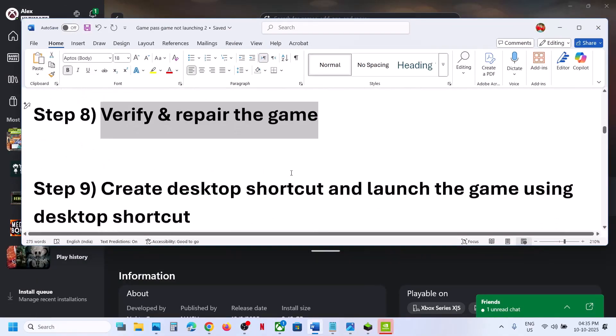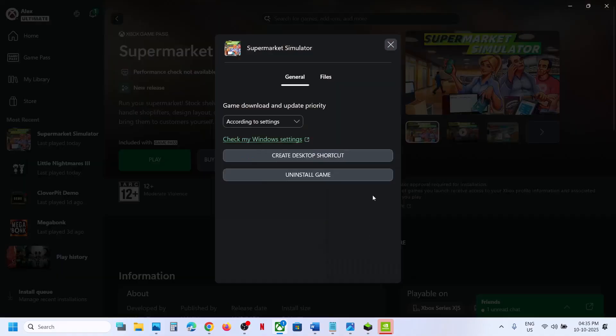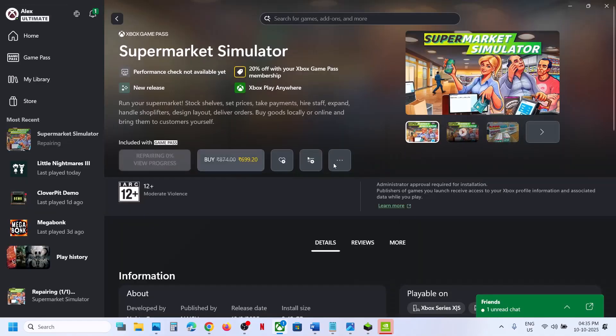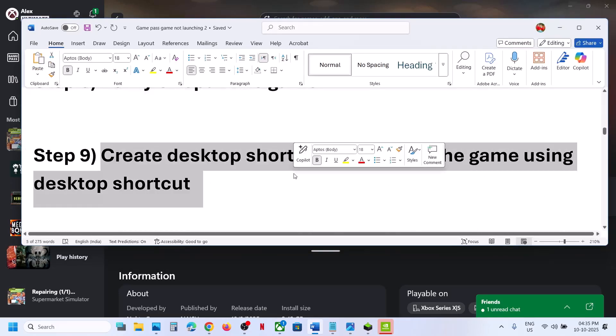Still not working? The next step is to Verify and Repair the game. Go to the Xbox app, click the three dots, Manage, Files, then click Verify and Repair, click Yes, and let the verification complete. Once done, relaunch the game and check.